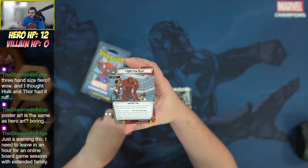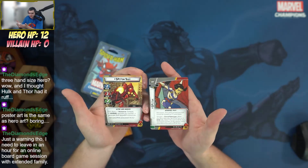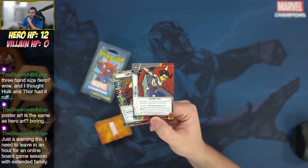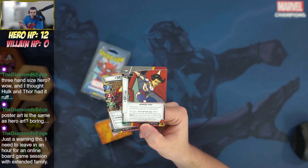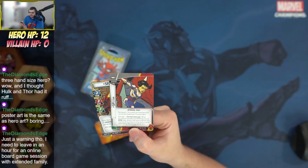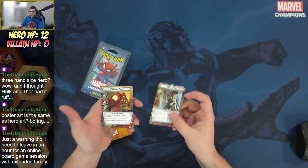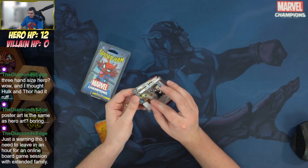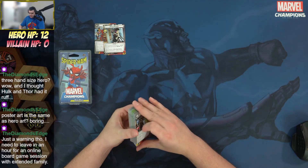Penny in alter ego only has a hand size of four — the smallest alter ego hand size we've ever seen, on top of the hero hand size of three. She has 14 printed hit points. When you flip back to alter ego, you detach Penny Parker, moving all counters and attached cards. When you flip to hero, you can exhaust an interface upgrade you control to generate that upgrade's printed cost.